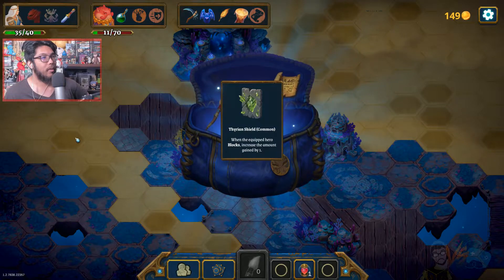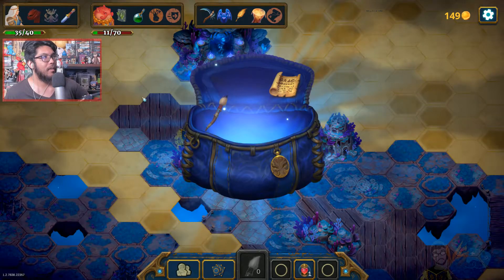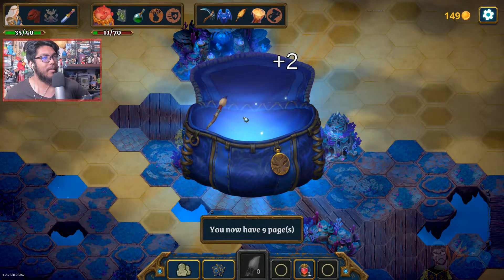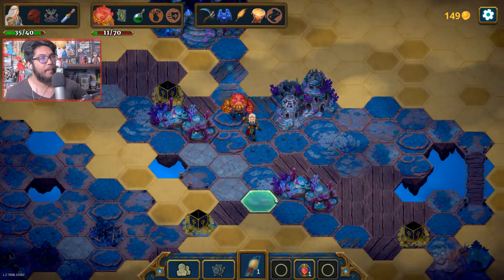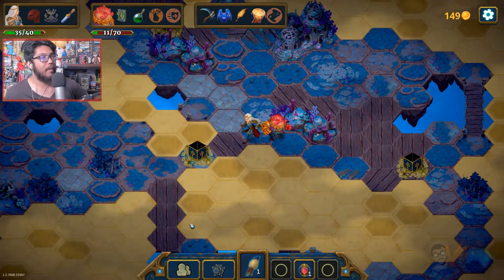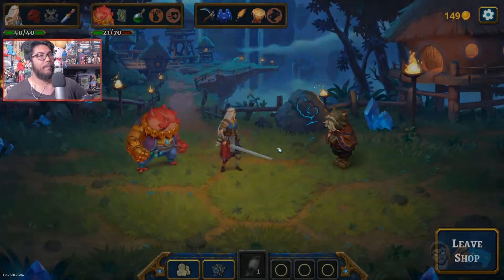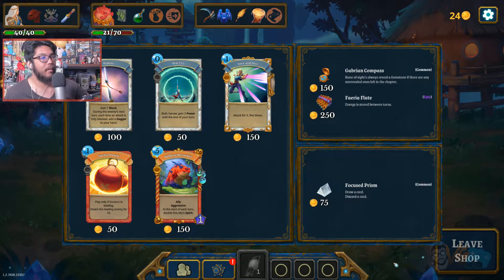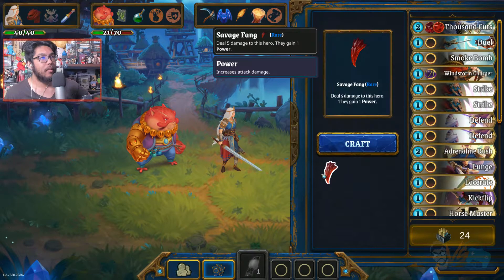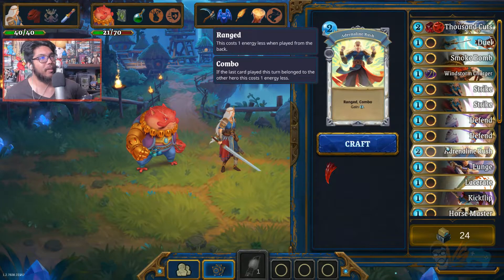A shield - when the equipped hero blocks, increase the amount gained by one. Got another stack of pages, that's plus two. Got another brush. I want a brush. I can use this without any worry now. Do I buy this? Yeah, I think I do. They gain one power. So what do I want to use the power on - I think this one can go on everything.